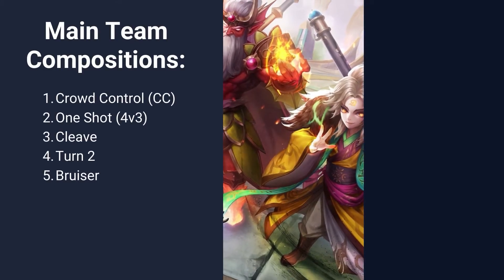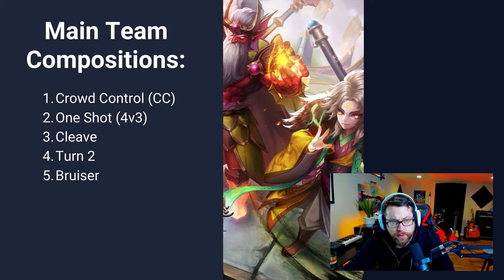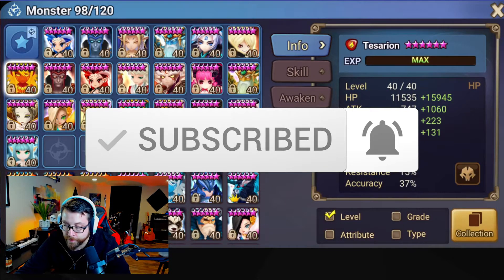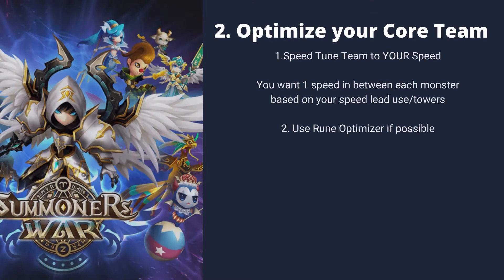The most common compositions you're typically going to see are CC or crowd control, one-shot to set up a 4v3, cleave turn two, and then some form of bruiser comp which can have elements of all of those factored in. Look at your monster pool and determine what's going to be the best option for you. If you don't have a lot of time to get in as many wings as possible, you don't want to go with a bruiser or something slow. Cleaving is getting harder as there are more anti-cleave units, so keep that in mind.